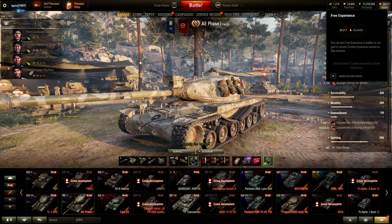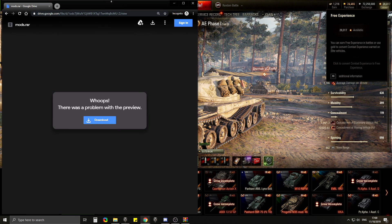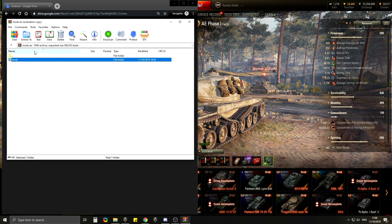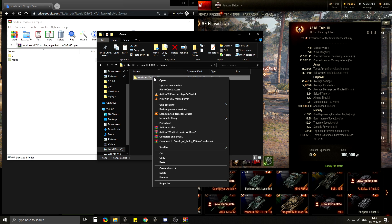We are back in the garage. I wanted to share with you how you can get this mod for yourself. I'm going to provide you with a link to download it from Google Drive. You download this mod, then unzip it with WinRAR or a zip extractor. Once unzipped, extract it to anywhere you want — your desktop or somewhere like that — then just copy that mods folder and paste it into your World of Tanks folder.